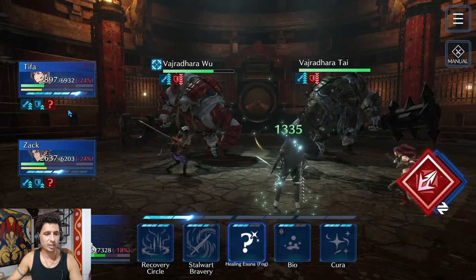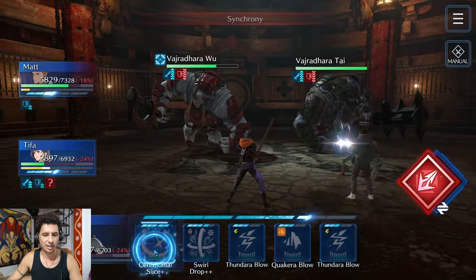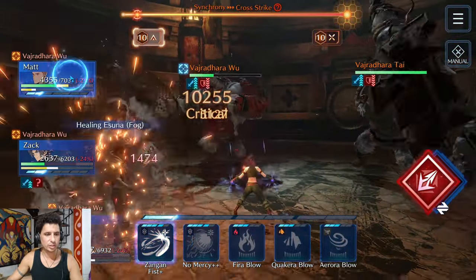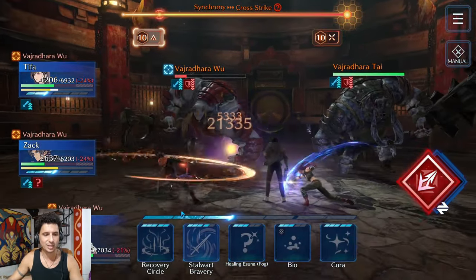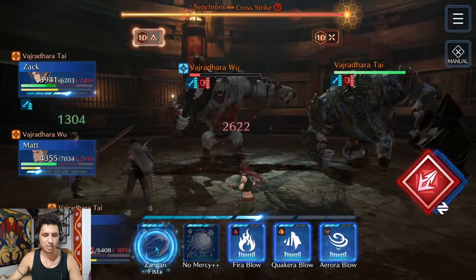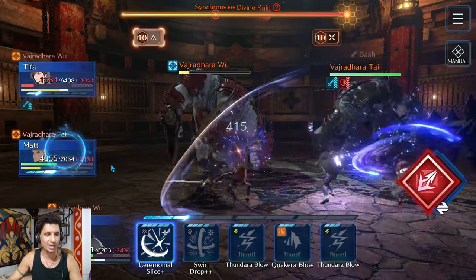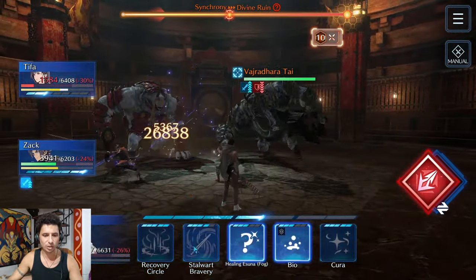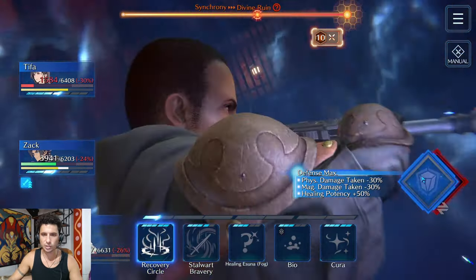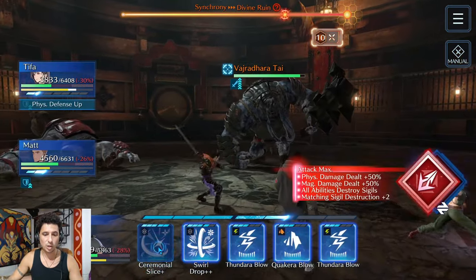I took physical attack up on everyone and got the physical defense up. After that we're just going to roll straight into DPS. As soon as they take that massive physical defense down, I'm going to use the healing fog on Matt and they're going to start their sigil break. I just missed getting over to Matt so he starts casting fogs everywhere — that's the problem in this fight.